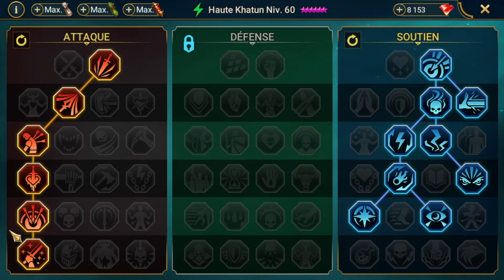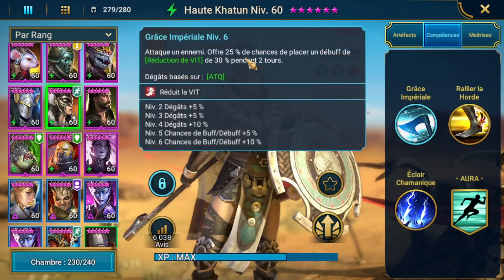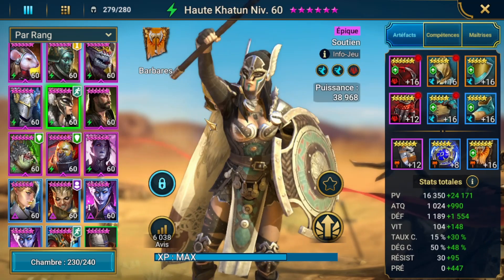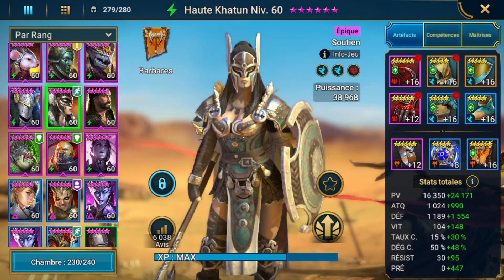La réduction du compteur de tour sur son A1 est très important, et l'augmentation avec 5% de chance de n'importe quel debuff, c'est intéressant pour la réduction de vitesse. Si vous êtes en début de jeu, peut-être que vous privilégierez la branche défense, mais vous n'y gagnerez pas grand chose. Au moins elle vous servira aussi pour les boss. Ces 5% nous permettent de passer à 45% de chance de placer la réduction de vitesse avec son A1. Voilà ce qu'on peut dire sur comment la maîtriser.